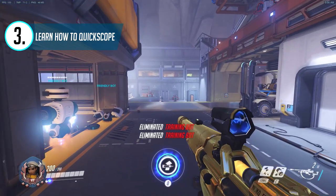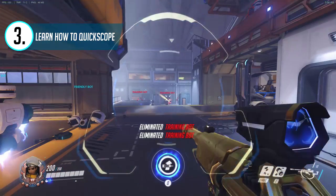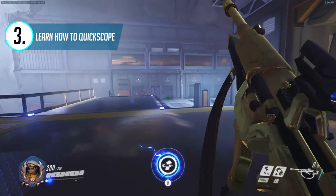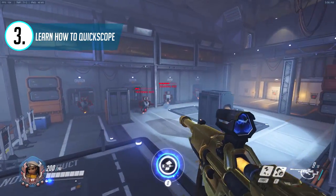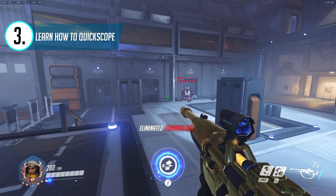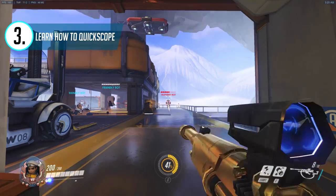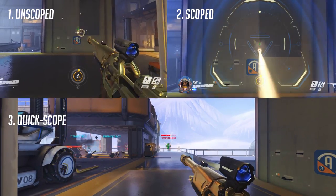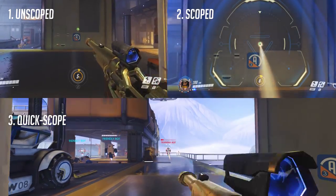To perform this, you will need to have good crosshair placement over your target and shoot the moment you begin the scope animation. It takes some practice and getting used to, but all great Ana players have already mastered this technique — so if you haven't, I strongly encourage you to get into the practice range and start building the muscle memory. Just note that your rate of fire is slightly slower with continuous quickscope shots versus continuous unscoped or scoped shots, but this is the tradeoff and frankly I think it's worth it.